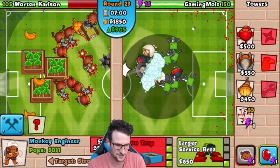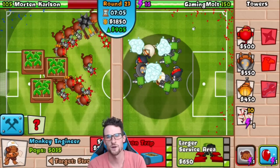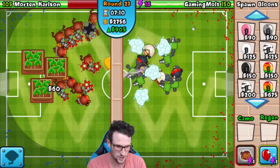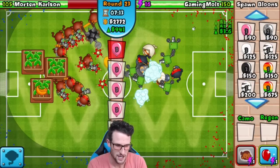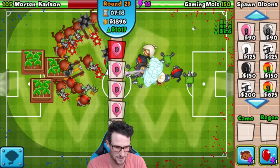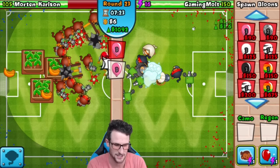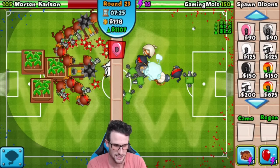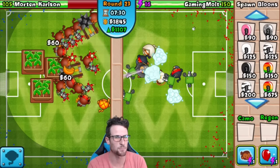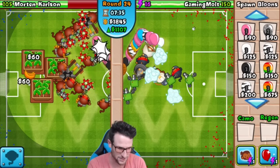Honestly I don't use the engineer that much — I might even sell him and just go with ninjas and wizards. We'll spam a little more pink and try to get up to 1000 eco. This guy has so many Boomerang Monkeys over there — Bionic Boomerangs. We're way over a thousand so we're just going to keep spamming and see if we can get up to 1100. There we go — 1100 eco every six seconds. I'm pretty sure that's more than he's getting because he's getting 120 every couple of seconds which is nowhere near enough.